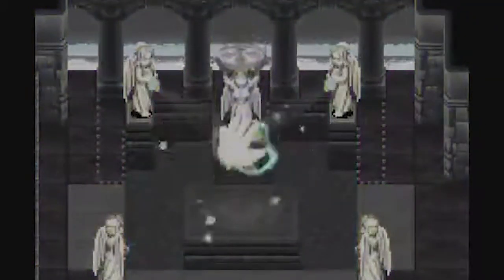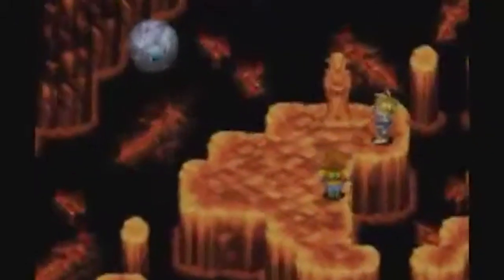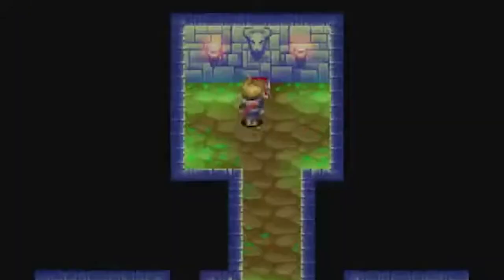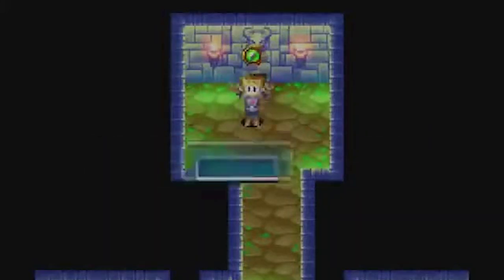Just like how Final Fantasy was structured, Golden Sun follows a similar template where you're trying to prevent the collection of said crystals — or in this case, elemental stars.